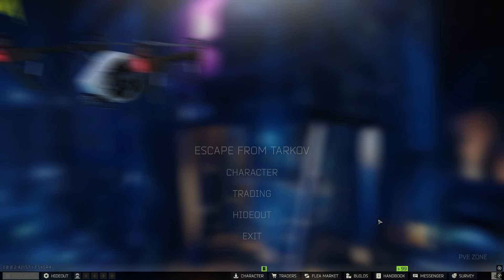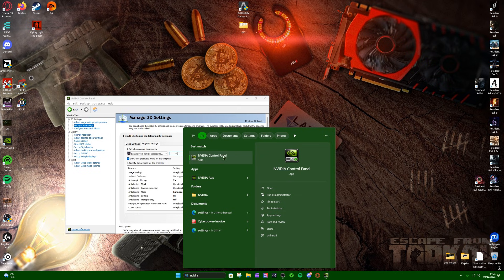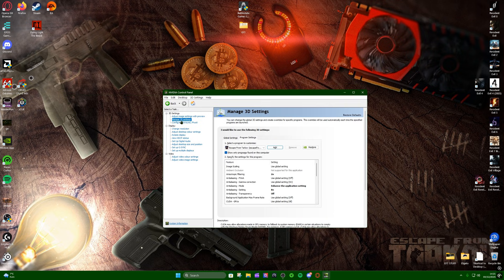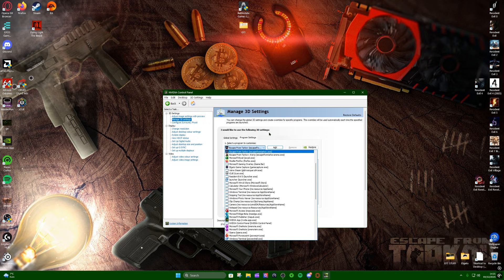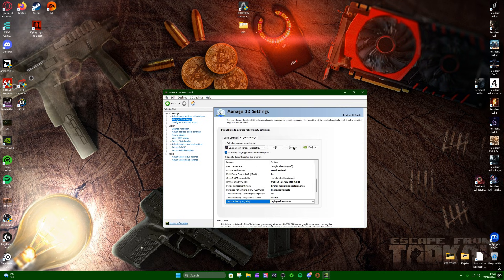Now for out-of-game settings — Step 2. Go to your search bar and type in NVIDIA Control Panel and click on it, or right-click your desktop, click Show More Options, and find it there. On the left-hand side, click Manage 3D Settings. Make sure you click the Program tab rather than Global. If you've never done this before, Tarkov won't be in the dropdown — click Add, find Tarkov, then click Add Selected Program.